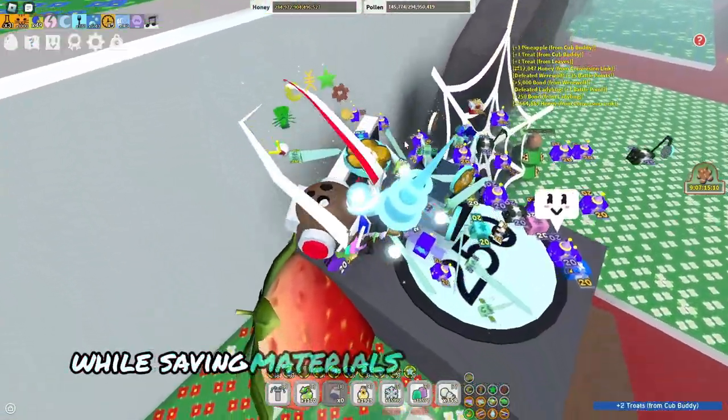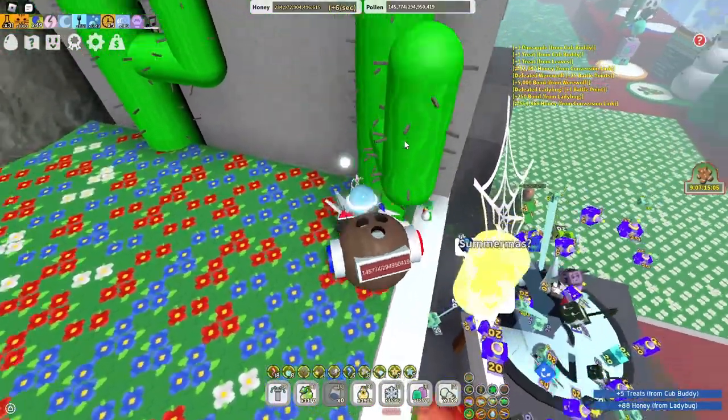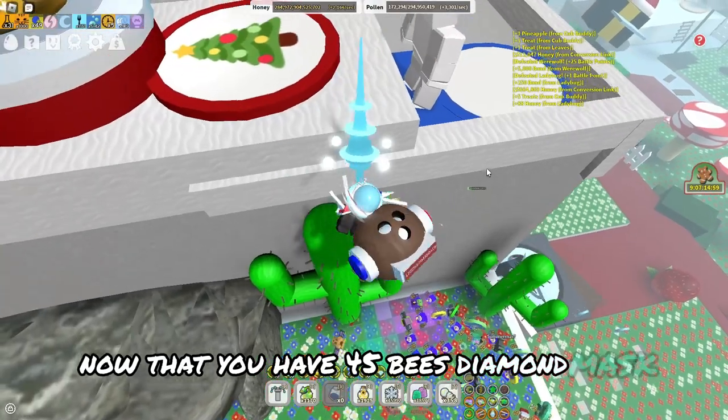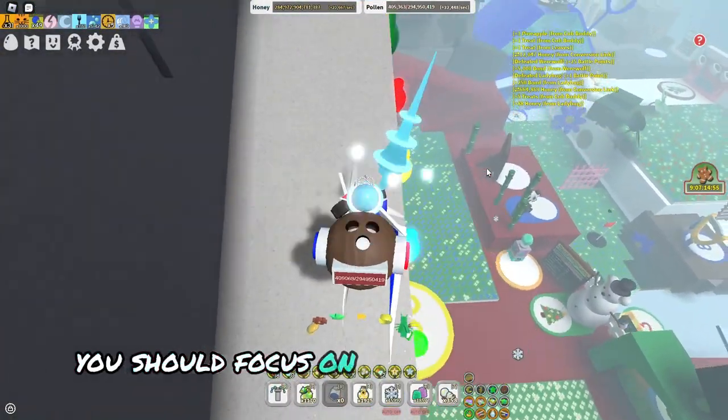While saving materials for the mask and belt, continue buying hive slots until you reach 45 total slots. Part 3: Pre-SSA. Now that you have 45 bees, diamond mask, the crimson and cobalt guards, and the pedal belt, you should focus on the coconut canister.